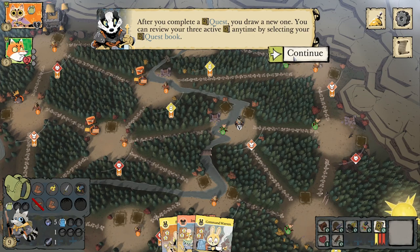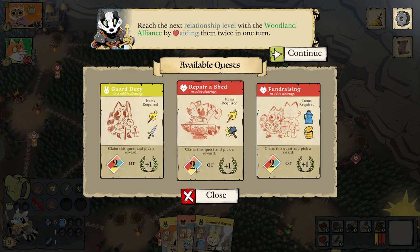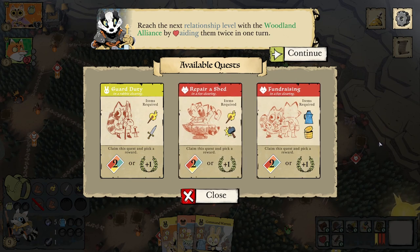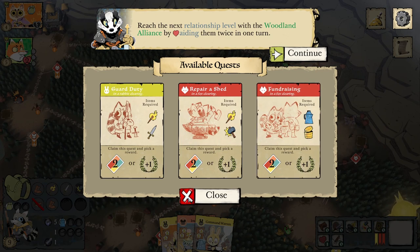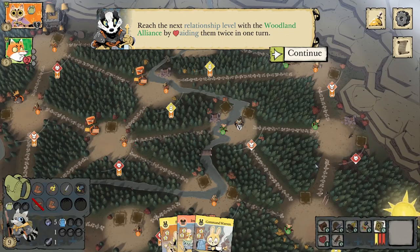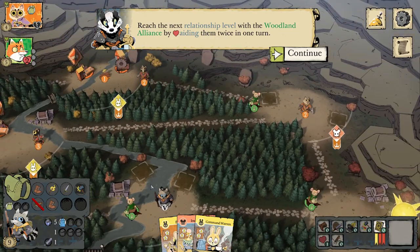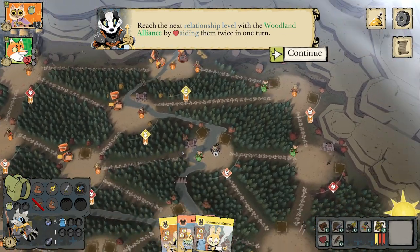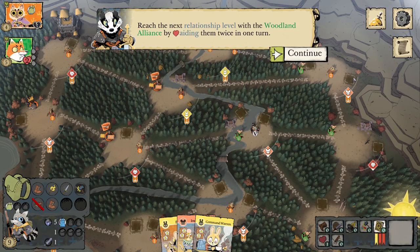After you complete a quest, you draw a new one. You can review your three active quests anytime by selecting your quest book. Quests are actually very important for the Vagabond early game if you have good ones. There's a pool of quests requiring different items, and some of them are really bad — quests that require torches, tea, and coins are tough because you just don't have those items in the early game.